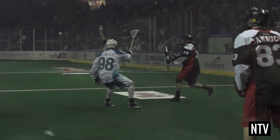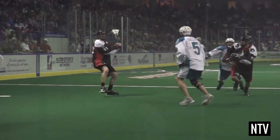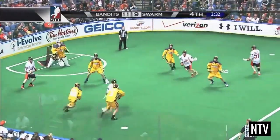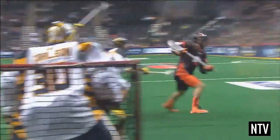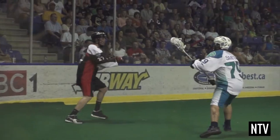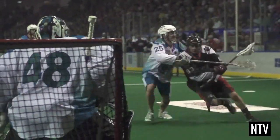You can pass the ball directly between teammates, bounce pass to them, or cradle the ball and run with it. The idea is to set up in a good position to be able to shoot the ball towards the goal. The opposing team will try and stop you by cross checking, body checking, or stick checking, and will try to take the ball away from you so that they can score themselves.